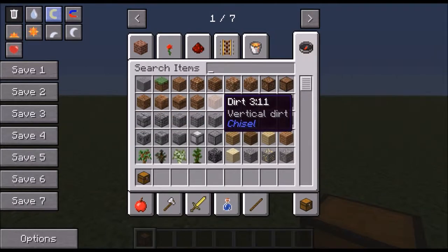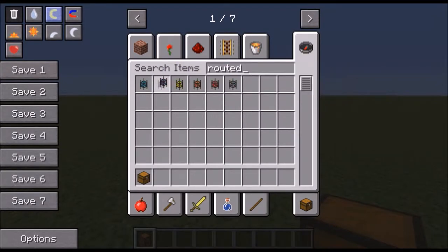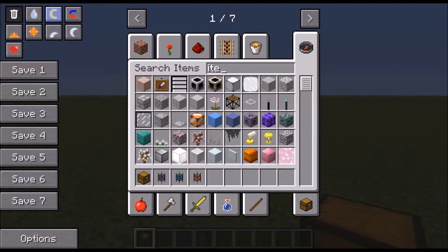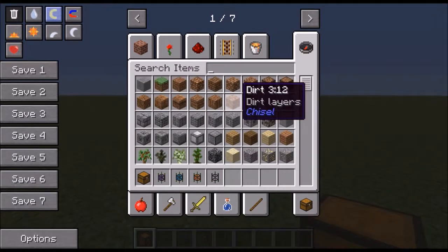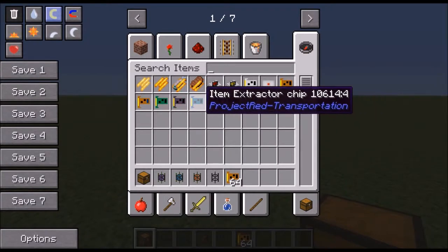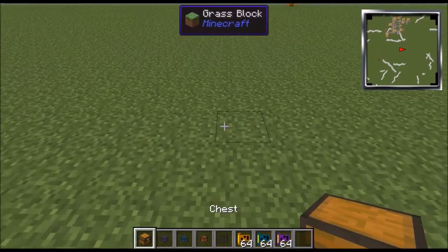I'm getting some frames lost because I'm uploading in the background. You're gonna need some routed pipes, an interface pipe, some junction pipe, a request pipe, some item transport pipes, and then you're gonna need some chips: item responder chips, item extractor chips, and item broadcaster chips.